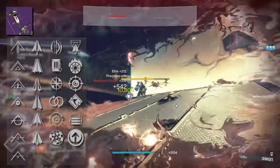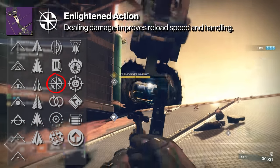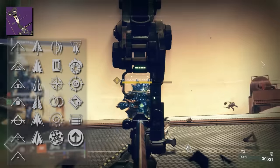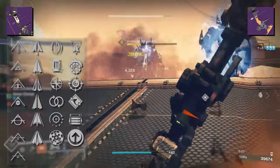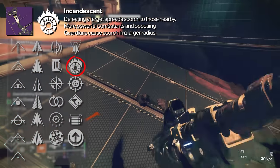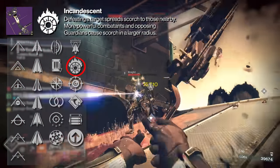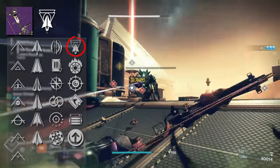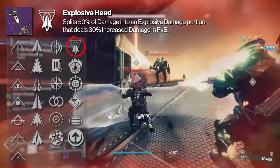Another perk we liked here was Enlightened Action — a good neutral game perk, as it grants both increased reload speed and handling just from dealing damage. Moving to the right side, the perk I always go for is Incandescent. It is a fantastic perk, great for AoE damage. You can combine it with Solar 3.0, which enhances it with things like Ember of Ashes. You also have Explosive Head, which slightly increases damage — just like Explosive Payload — and of course has that AoE effect.